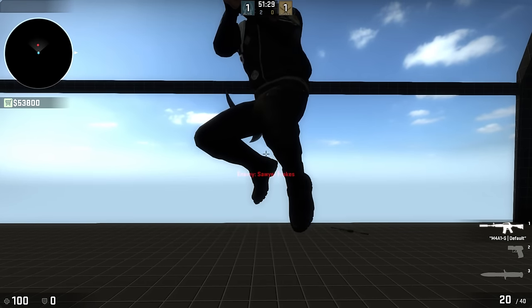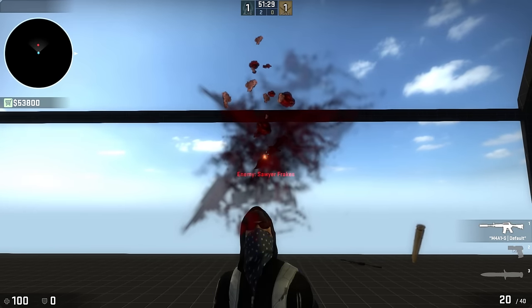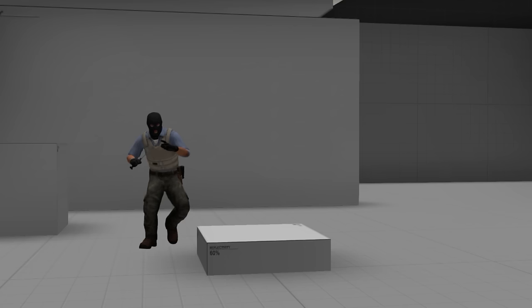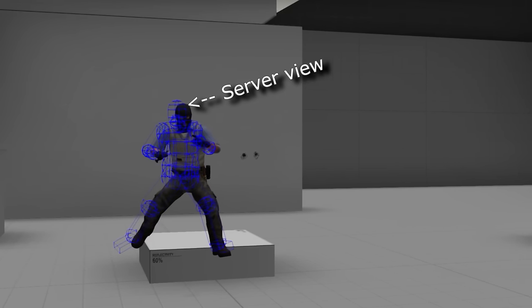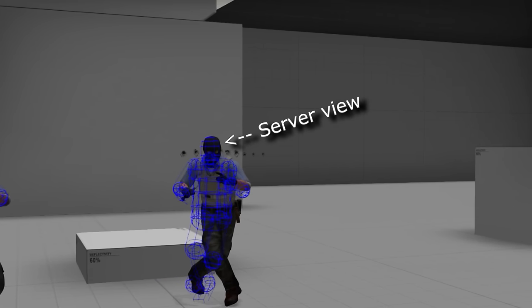Most things in CSGO don't surprise me — this one did though. It should be pretty obvious that there is something wrong, but what is it? I believe it has to do with the difference between the model I see and where the server sees the player, or perhaps more accurately where the server sees the hit bubbles, which I'll just call the hitbox for the rest of the video.